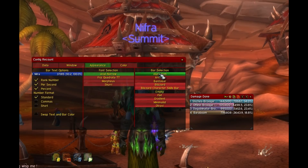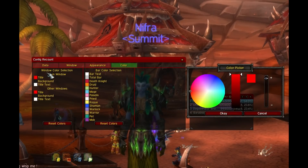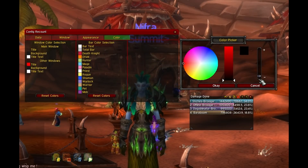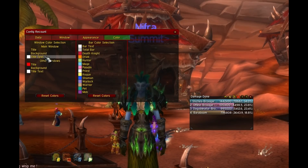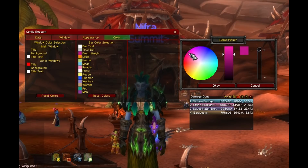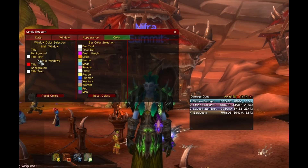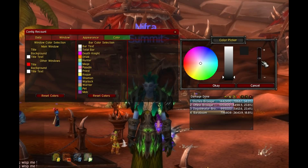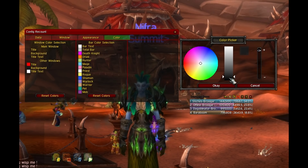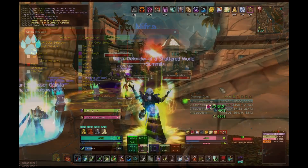Color tab. Here you can set the color and opacity for the main window. Changing the colors for other windows will change the config panel. You can also customize the colors for the bar text, total bar, and pretty much each class — so if you don't like the red for Death Knights, you can put it pink or whatever you want. I've actually seen a lot of UIs with a specific color code to match the UI, which makes it look really put together.